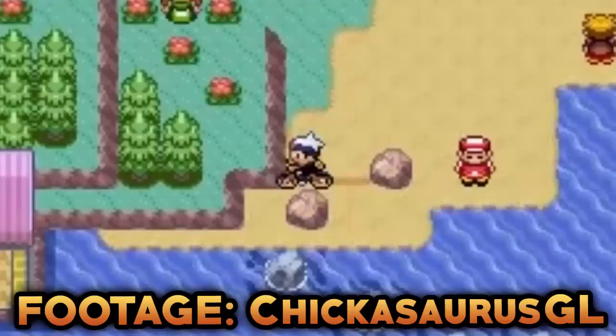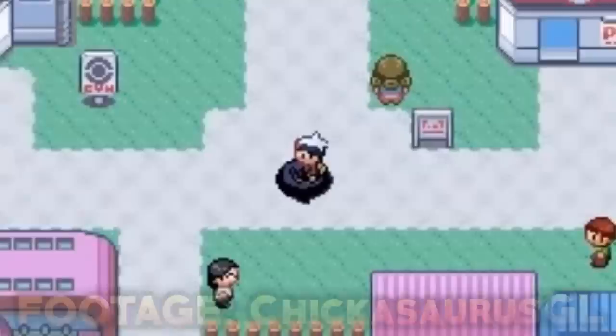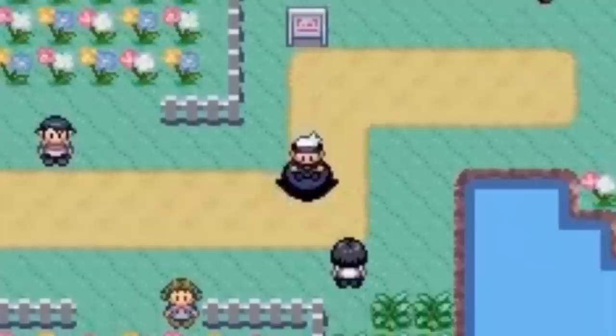The next glitch is known as the Surf on Land Glitch, again in the Japanese versions. In the Japanese version, you could use the Acro Bike to surf on land by jumping right next to the coast at a specific spot on Route 118 and using Surf at the right moment. This was fixed in the international versions, however there are loads of different glitches that also spawn from this one.